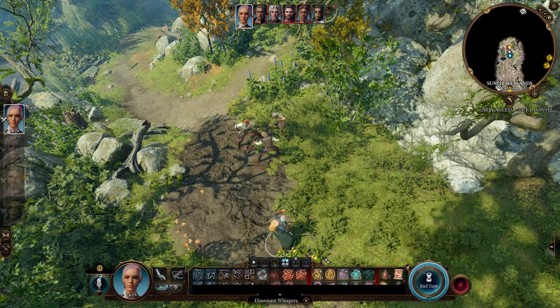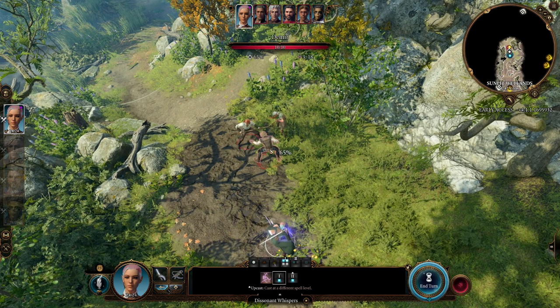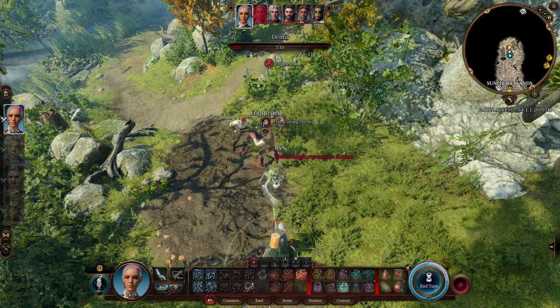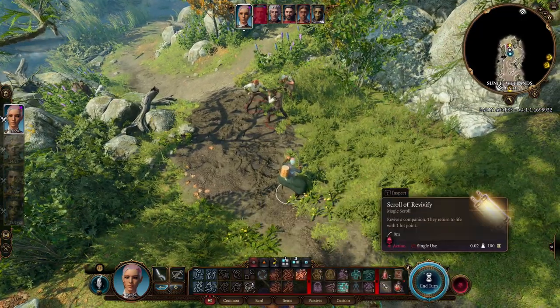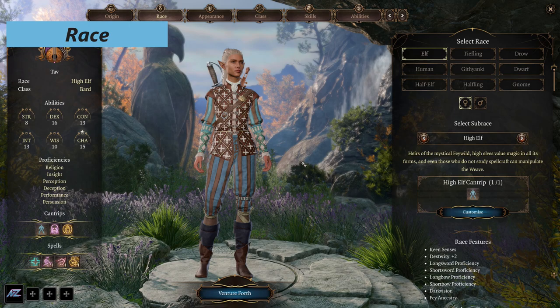The Bard functions similarly to a spellcaster class. You get level 1 and level 2 spells, and you'll use those spells mostly in combat, with some flexibility to use melee attacks with the rapier or the hand crossbow that you start out with. Let's get into making a Bard.